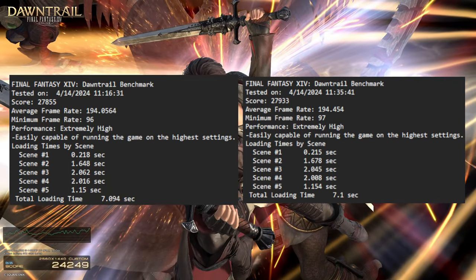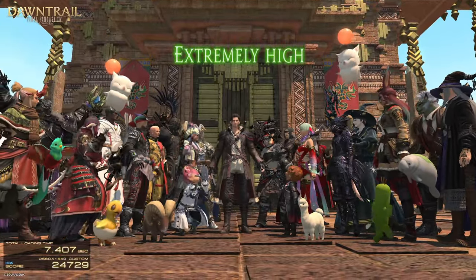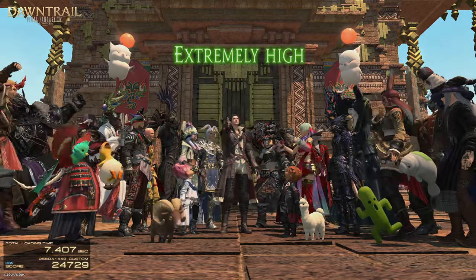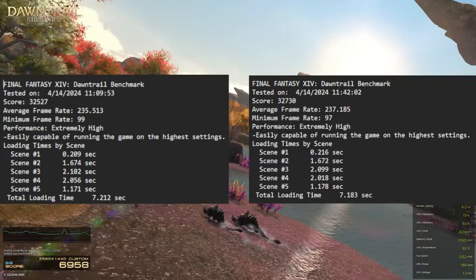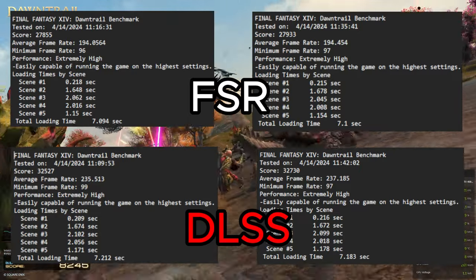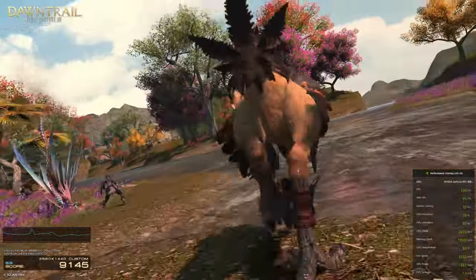This consistency rings true when we go back to DLSS for a final test. With NVIDIA DLSS enabled and framerate threshold set to Always On, the average framerate was 237.185, minimum of 97, total loading time 7.183 seconds, and a total score of 32,730 — extremely similar to the previous DLSS test. The first was 235.513 average versus 237.185, with minimums of 99 and 97 respectively. So when graphics upscaling is actually applied and set to Always On, DLSS clearly gives better performance overall and overperforms FSR in this scenario.